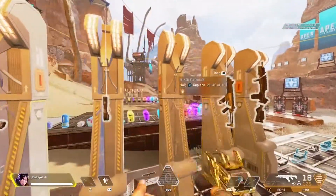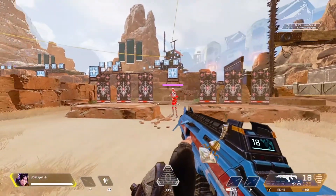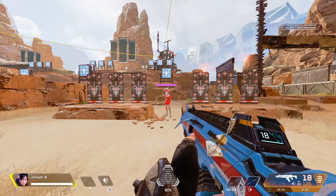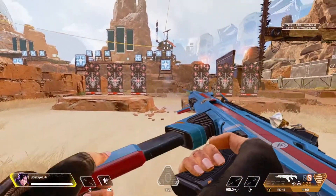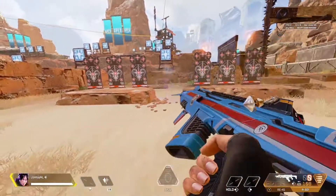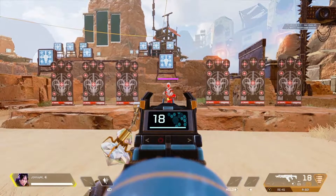That was the RE-45. Let's move on to the R-301 Carbine, which is arguably one of the best light ammo weapons in Apex Legends so far. As you can see, it goes up and then starts swaying to the right and a little bit to the left — it's almost just like a question mark. The best way to control this is to push down on the right stick and push a little bit to the left.